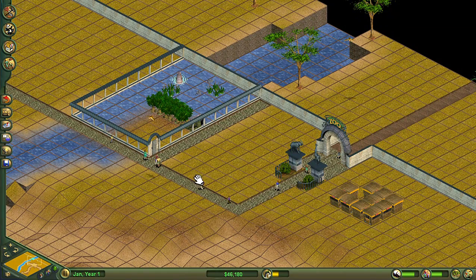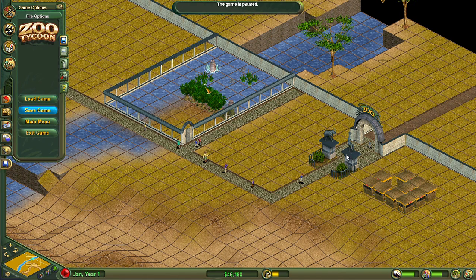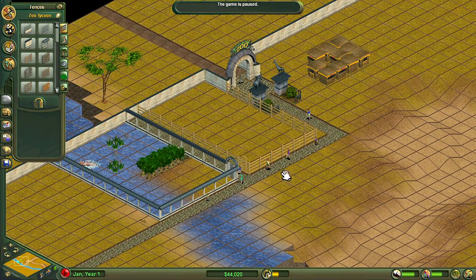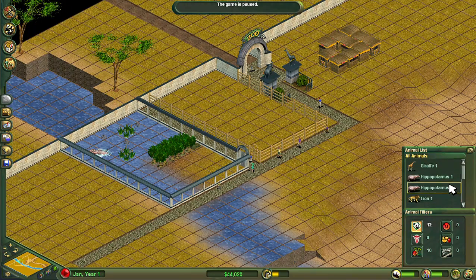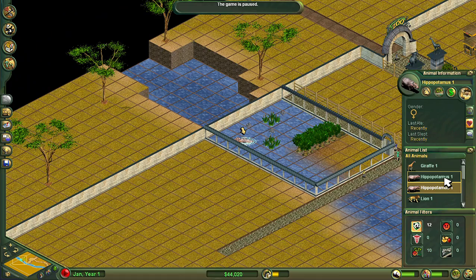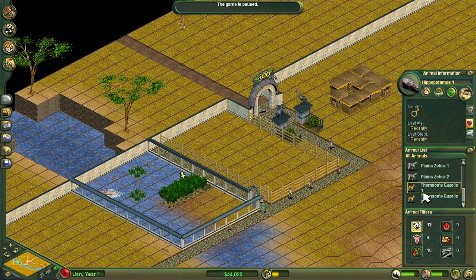That's 10 squares wide — I could put a 6x10 exhibit in, which is actually big enough for 4 zebra. So we can put 4 zebra in that little space, we'll have to adopt some but that's not an issue. The zookeeper can basically just go between zebras and hippopotamus. There is a bit of confusion with the naming because these animals were there at the start of the scenario, so Hippopotamus 1 is the same name as a newly adopted hippopotamus — we're going to get some very confusing naming.